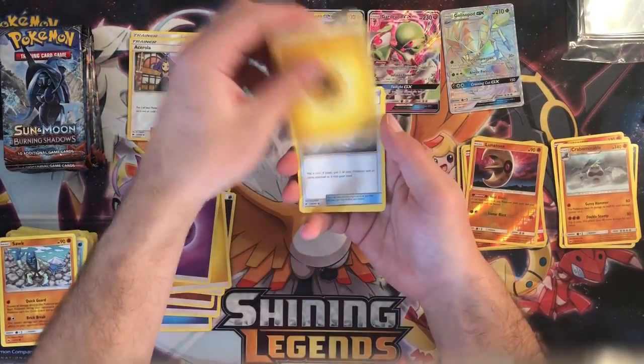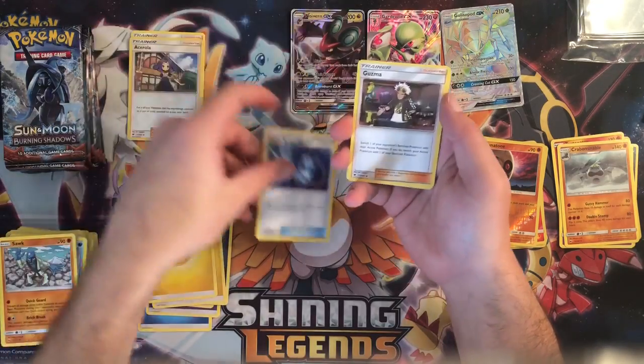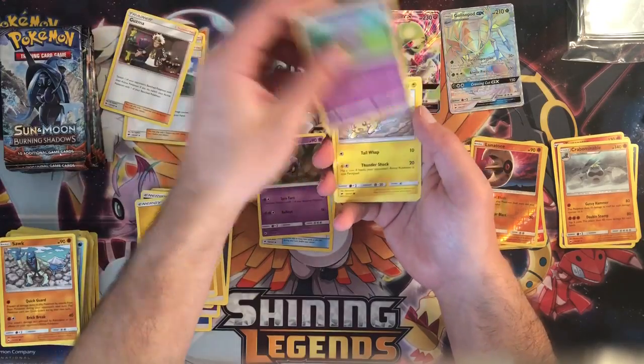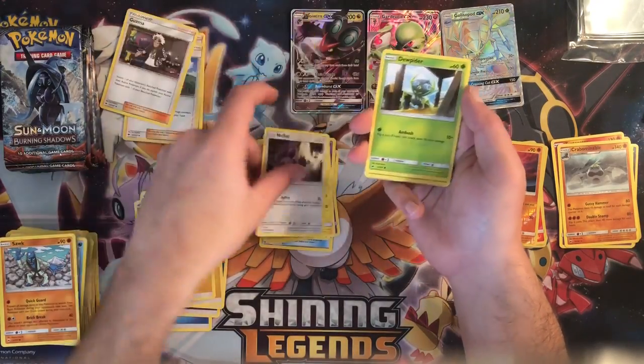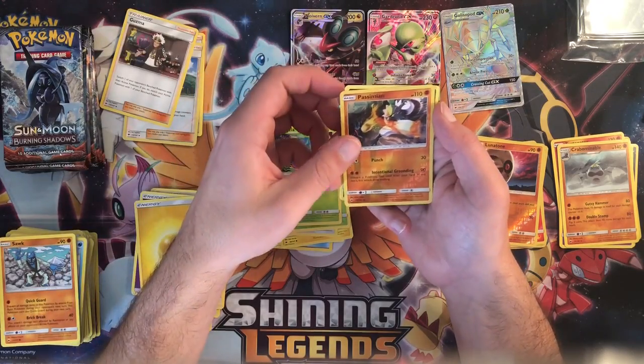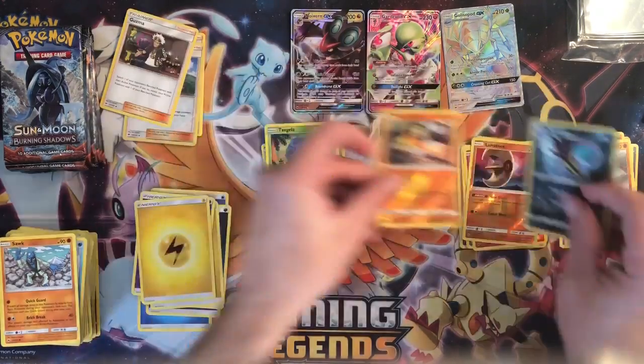Electric energy, Super Scoop Up, another Guzma — that's good — Whirlipede, Pikachu, Noibat, Dewpider, Tangela, Passimian reverse rare, and a Malamar.